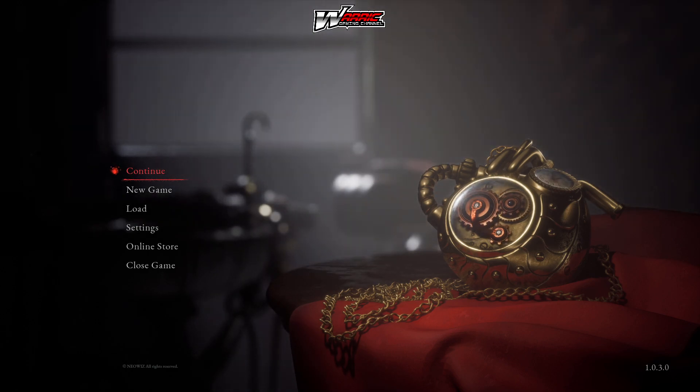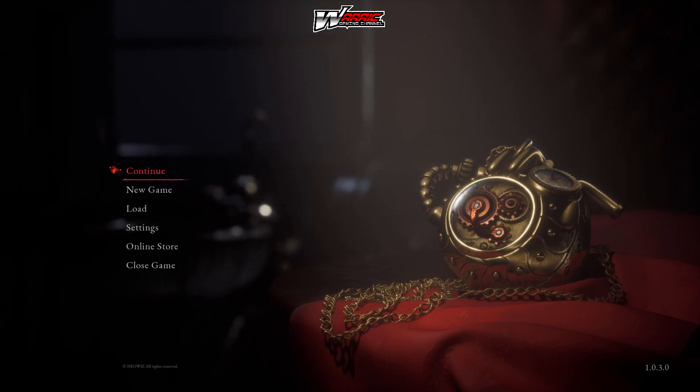Hello and welcome back to a new video from Warwick and the Warwick Gaming Channel. We're going to be taking a look at the demo of Lies of P, which has been developed by Neowiz, Round 8 Studios. The story is about you being a puppet created by Geppetto. I'm on the PC version using a controller, so let's get into it. If you like what you see, please consider subscribing, hitting that like button and notification bell for more content.